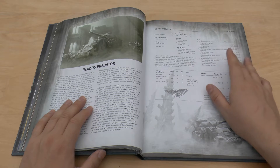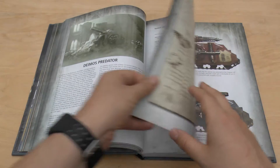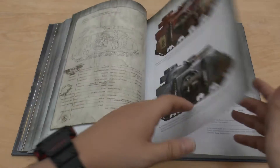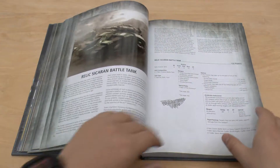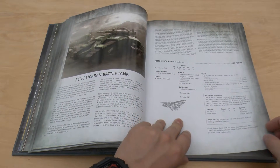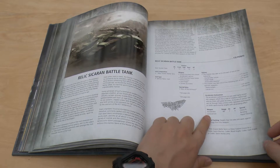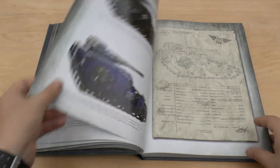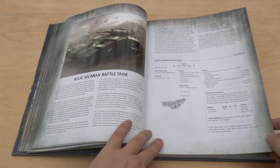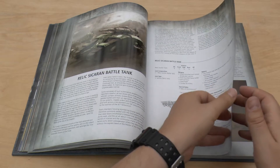So this has got a turret mounted auto cannon — obviously it's a bit different than what you have in the Horus Heresy with a Predator cannon, which I think is four shots. But it means you can bring it into 40k and have these cool weapons. Relic Sicaran battle tank — so you've got armour 13 all round, three hull points, and the accelerator auto cannon. Looks like it's got the same rules. There we go — 135 points, not too shabby. 175 points with the lascannons — that's not too shabby either.